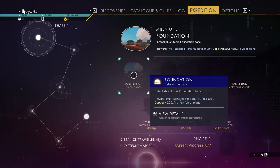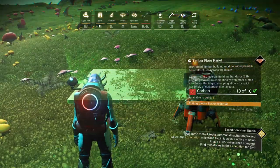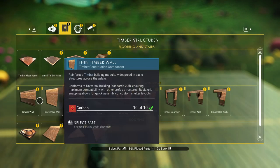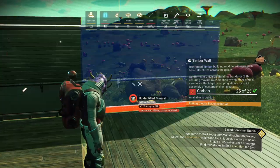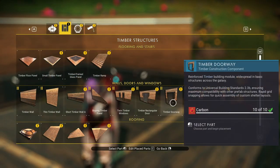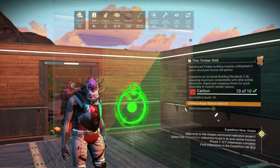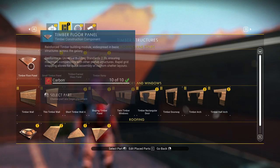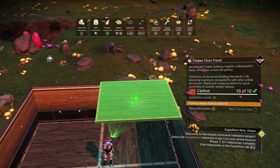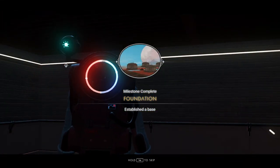Establish a base — basically we just gotta build a base. So, timber floors, build a simple 4x4, build a wall — you don't have to do anything amazing. Got enough carbon for a doorway. Need a little wall right there. Now we need a roof — we're just gonna use the timber floors. Control camera — boom boom boom boom — there we go, first milestone complete!